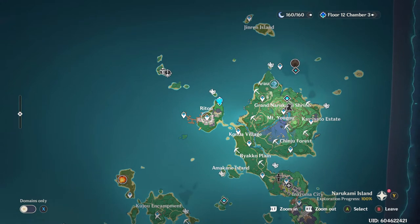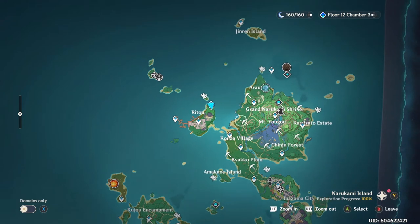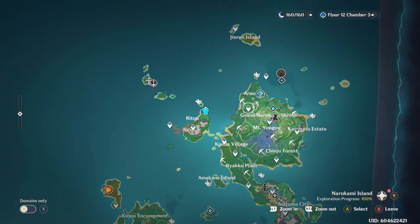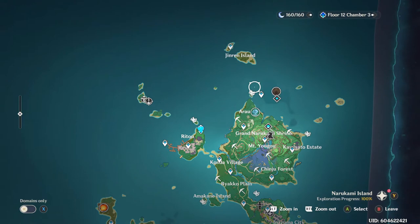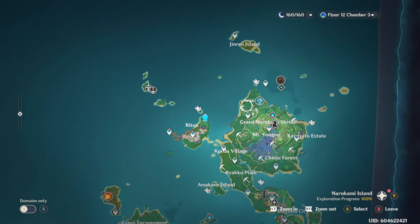As soon as you get the ability to leave Ritou, this will involve doing a quick quest with Toya, allowing you to get the rights to leave. You will make your way down towards Kanda village. I highly recommend you go around and unlock all of the teleport waypoints as well as the wave rider waypoints, which will allow you to summon the boat in order to travel these oceans.